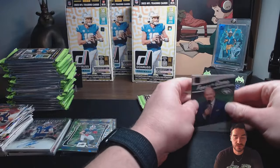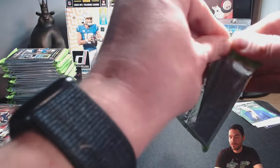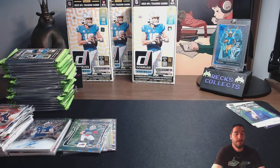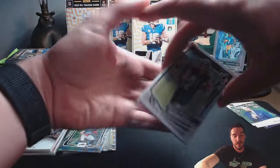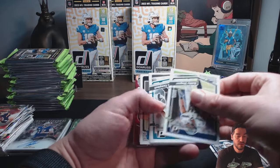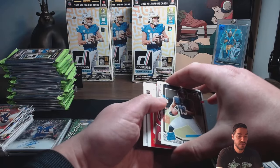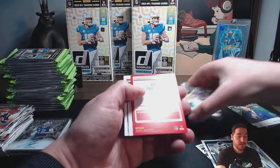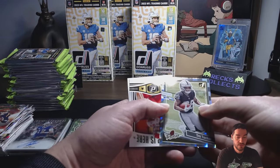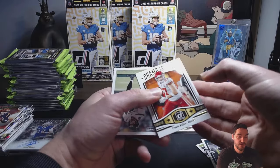I should do a giveaway for these Rich Eisen cards — see if that drives my channel subscriber count. So this is going to be the MIM card. Was I right? Yeah, nice and thick. Austin Hooper, Tyson Campbell, Kelce, Tyler Scott on the Bears, Trey Tucker receiver rookie, the champ is here — Travis Kelce.